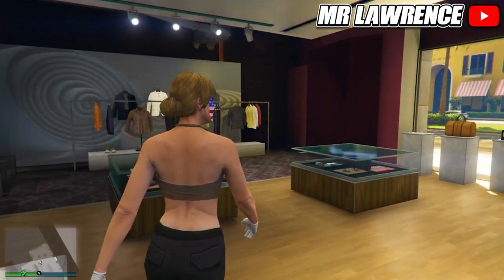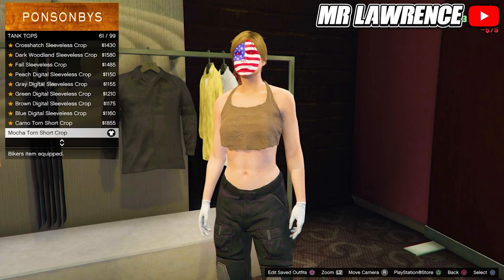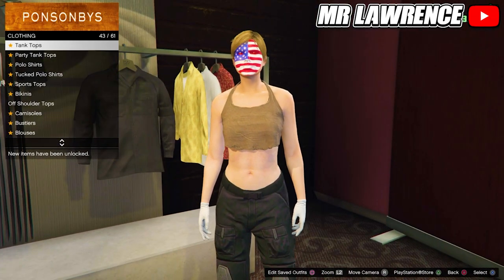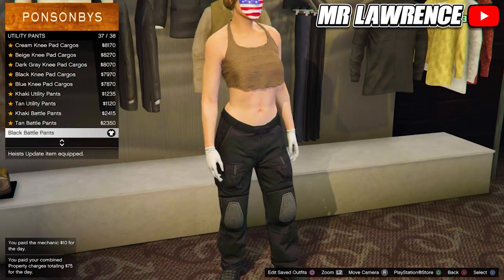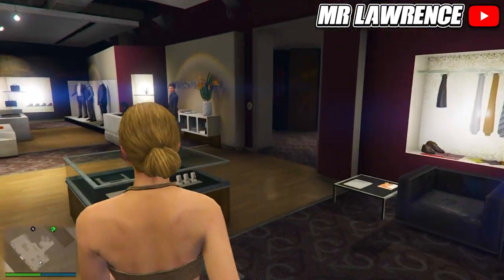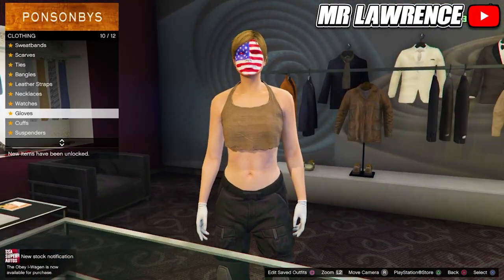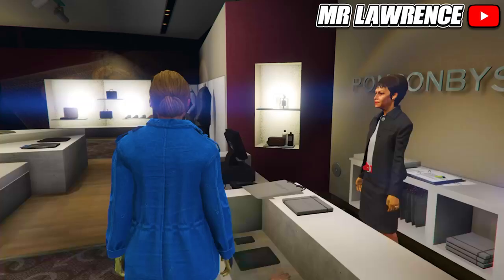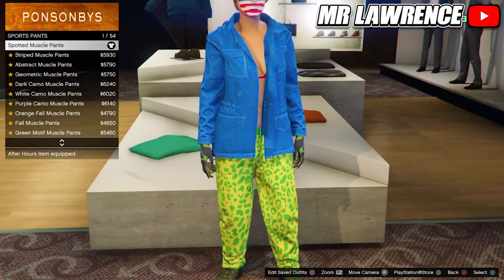For the second red outfit we will first go to the tops, then do tank tops and equip the maca torn short crop, number 61. Then go to the pants section, go to utility pants and buy the black battle pants. Now go to the accessories, gloves and equip the white surgical gloves. Now go to the pants again, then do sport pants and equip the spotted muscle pants.